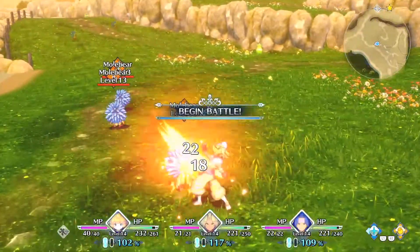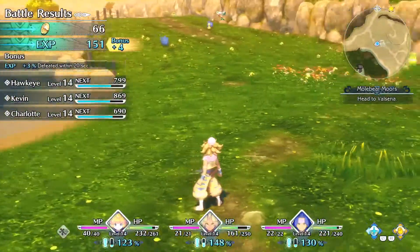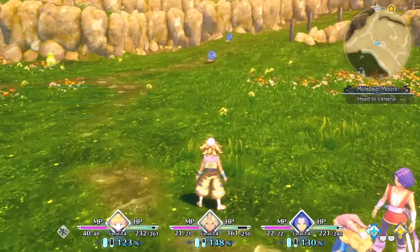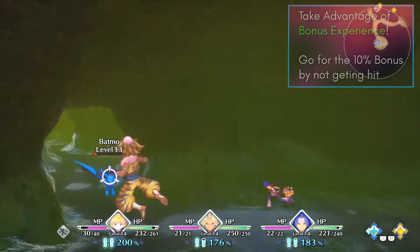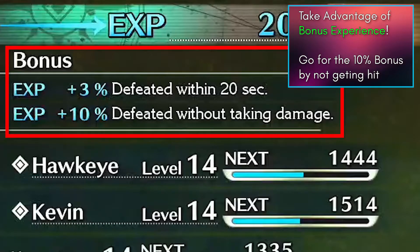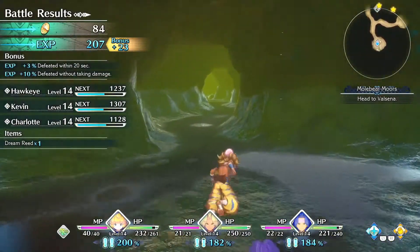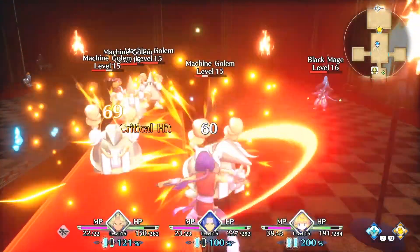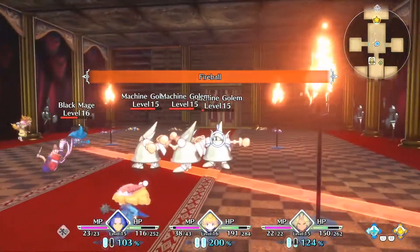Let's first talk about leveling up and money. You've probably noticed bonus experience given in battles — you'll want to take advantage of these. There's a bonus for taking out enemies quickly in 10 seconds, 20 seconds, and 30 seconds respectively. But the best bonus, in my opinion, is when you finish a battle without taking any damage, which gives a 10% bonus. This should be your primary goal in nearly every battle, though it becomes situational when there are too many enemies to dodge. The point is to try to complete battles without taking damage in order to boost the experience you receive.